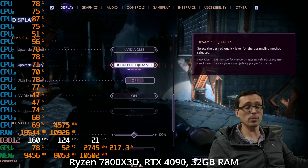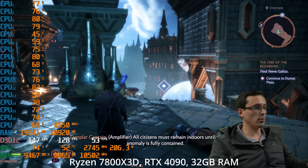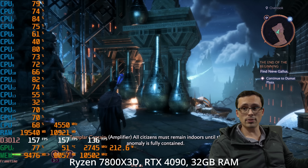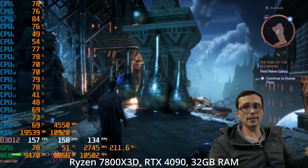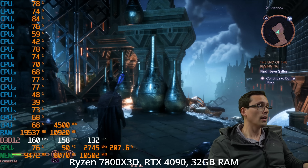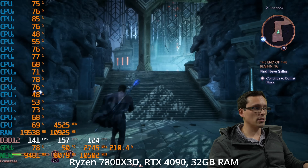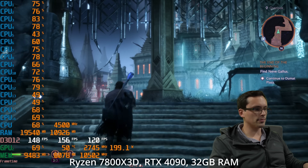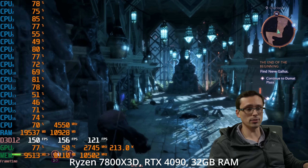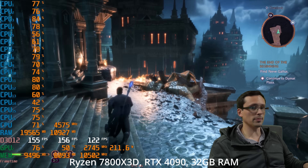Going all the way to ultra-performance upscaling to take burden off the GPU, the GPU utilization is now around 75–77%, indicating we're now seeing the limits of the CPU and the GPU is waiting for it. It looks like the CPU can hit around 150 FPS, and that's with ray tracing maxed out. Keep in mind that ray tracing does typically take a hit to CPU performance, so that's something to think about.